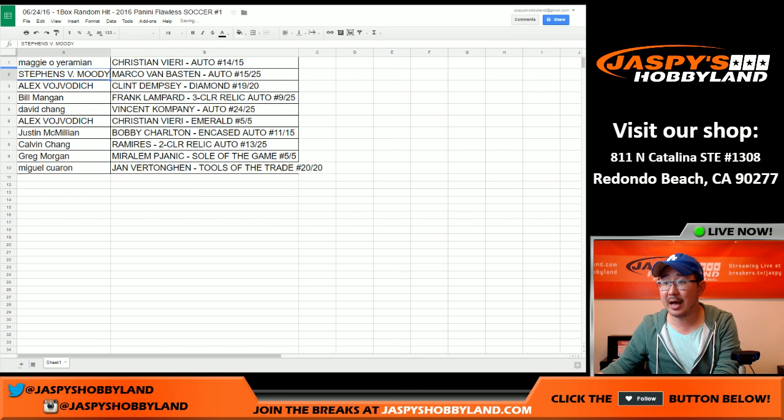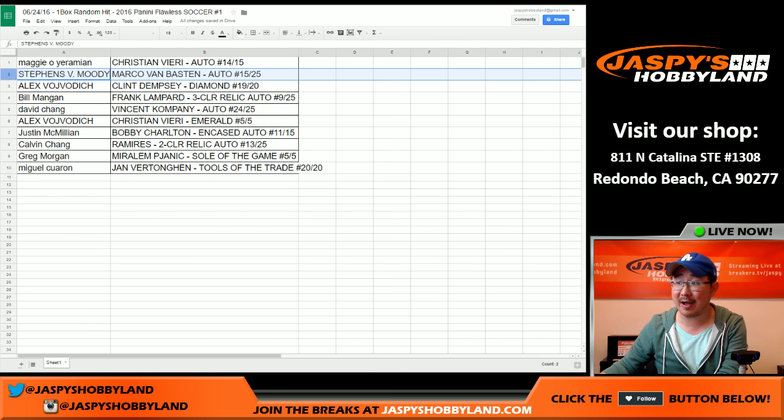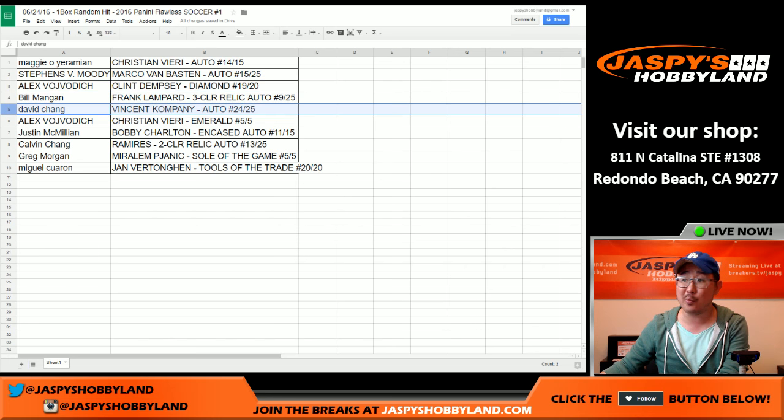Here's what we got: Maggie, there you go — FIFA fan, you've got the Christian Vieri autograph, 14 out of 15. Moody, the Marco van Basten autograph, 15 out of 25. Glowbug with the Clint Dempsey Diamond, 19 out of 20. Wild Bill, nice Frank Lampard three-color relic auto, nine out of 25. Riley Car Collector, Vincent Kompany autograph, 24 out of 25. Glowbug with the Vieri Emerald, five of five. All aboard the Big Hit Express, Glowbug!